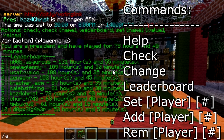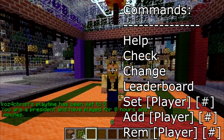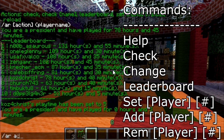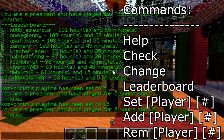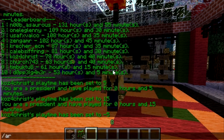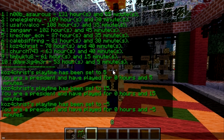You can also use 'AR set' to set a player's play time. Let's set mine to 5 — now 'AR check' shows I've played 5 minutes. Then there's 'AR add' — let's add 10 minutes, so now I'm at 15 minutes. There's also 'AR remove,' which is useful. On our server, if you ask to be promoted early, you get 15 minutes removed from your play time as a penalty.